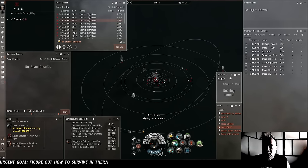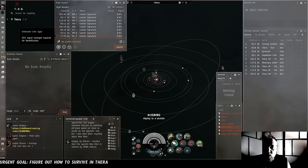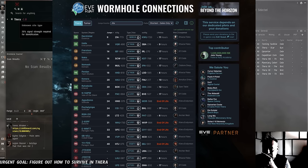We have potentially a lot of scanning to do. Dozens of signatures spawn in Thera every day, and most of them are wormholes. We could stay very busy trying to scan all of these down, but fortunately there is an out-of-game tool we can use. The friendly people at EVE Scout scan all of the wormholes in Thera on a regular basis and post where they go and what signature they are on their website. Let's take a look at EVE Scout right here.